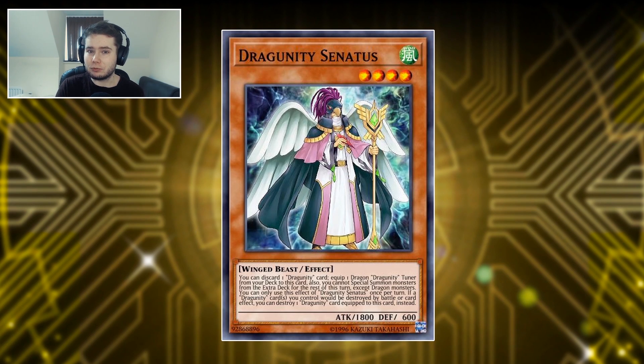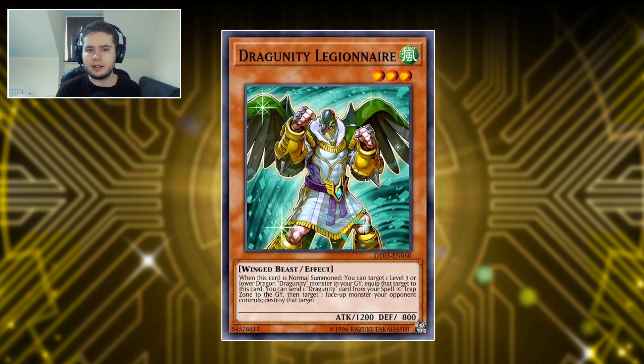Getting out a Tuner from the deck is really good, so Senatus is going to see play as a staple. Then finally we have Dragoonti Legionnaire, a Rare, which can combine with Ascalon to give you two pops in one turn. When this card is normal summoned, you can target one level 3 or lower Dragon-type Dragoonti monster in your graveyard and equip it to this card, then send one Dragoonti card from your spell and trap zone to the graveyard and destroy one face-up monster your opponent controls. Ascalon then triggers off being sent to the graveyard for another pop — that's two destructions in one go.